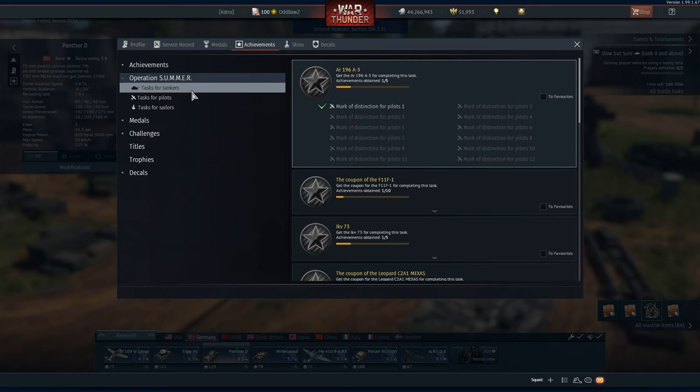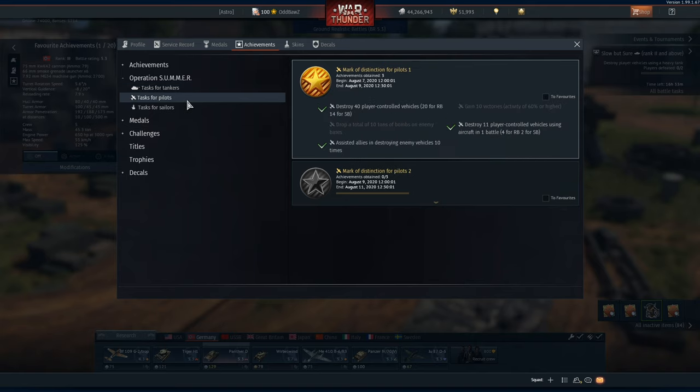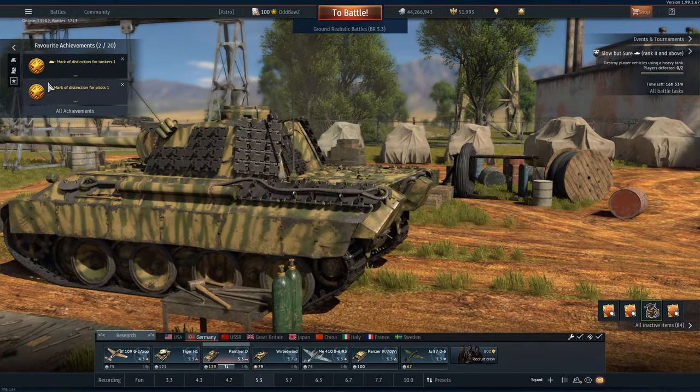Now we're going to look at the tasks themselves. I've already completed this in two days, just making my YouTube videos in a single day. What we're going to do is favorite these — for tanks and pilots as well, because we can do both in Ground RB. Once you've favorited these, you can close this and open up your favorite achievements tab.